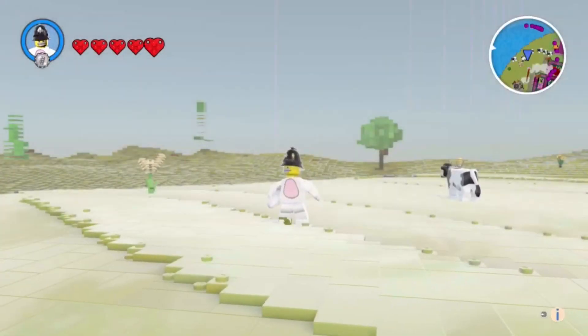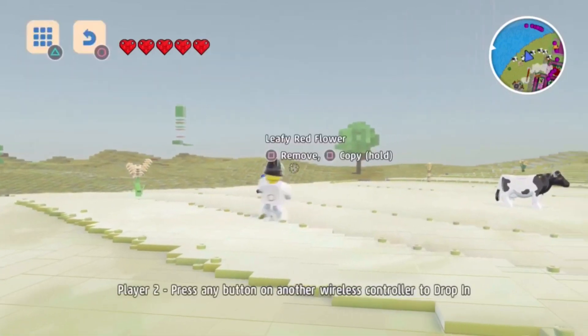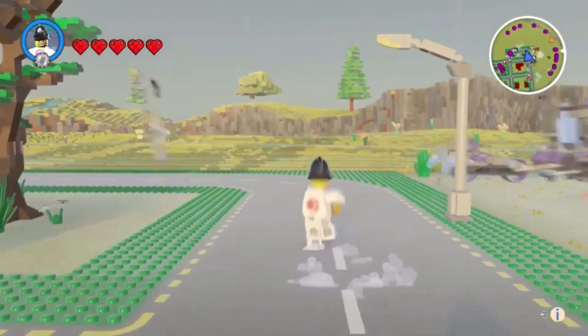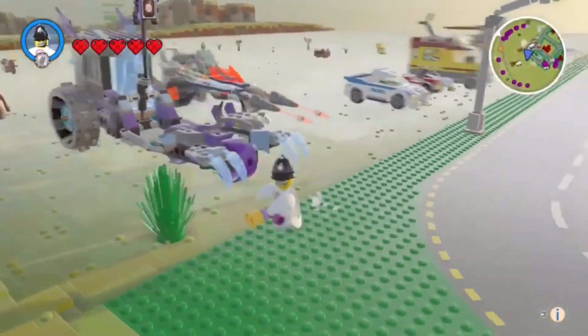Yeah, what have we got? Here's my little chicken policeman. Hello you! And yeah, there'll be a list. You can see all the vehicles. And yeah, you get an egg gun. She's got there. That's pretty cool. I don't know if that thing is on his back, but...